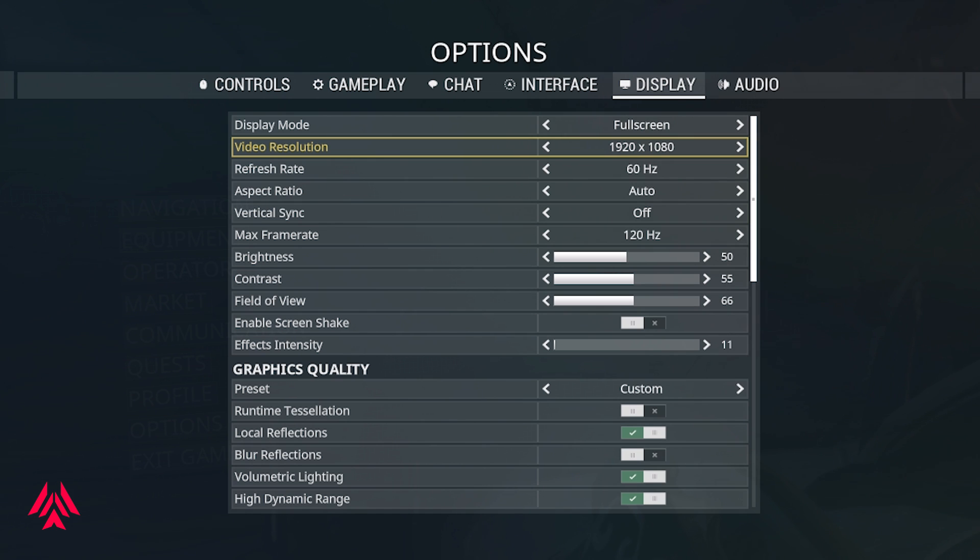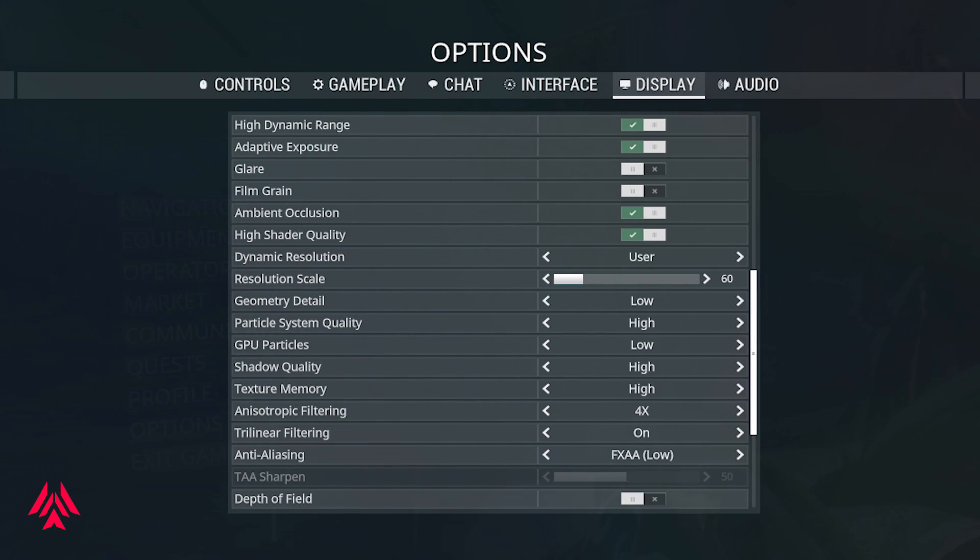We are trying to limit the amount of work being done on screen. Turn off runtime tessellation, turn off blur reflections, turn off glare, and turn off film grain — or keep it on if you like it. Keep resolution scaling around 35 to 50. Particle system quality should be at medium or low. Put GPU particles at low — this is a must, otherwise you will receive a significant performance hit. Shadow quality should be at medium.